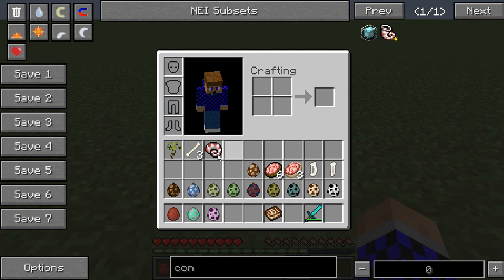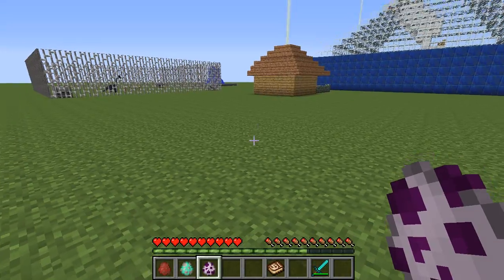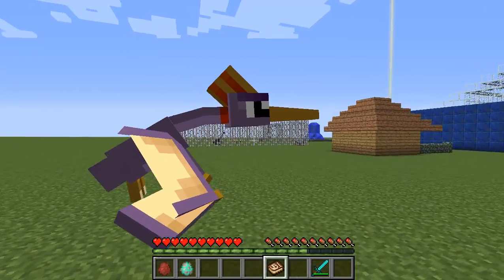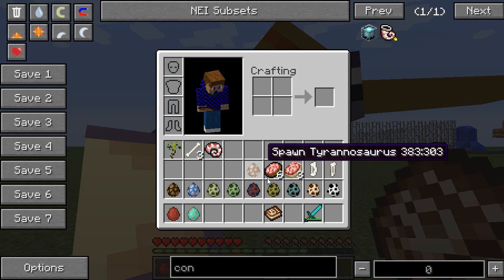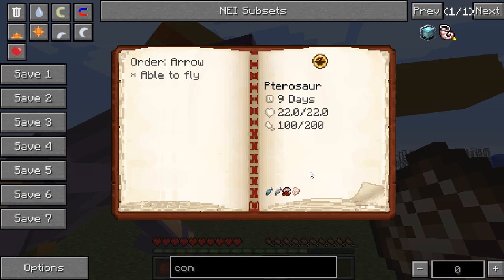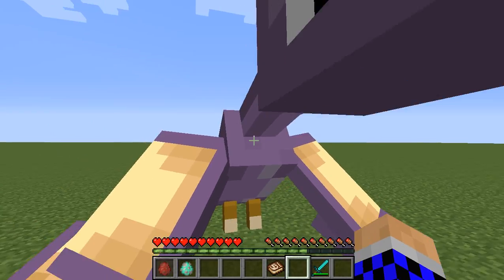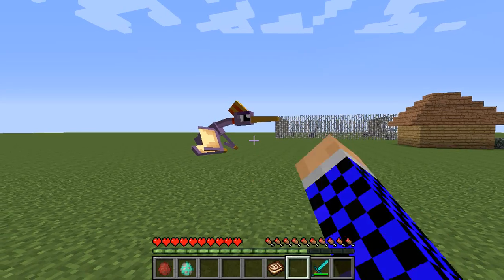Up next is the Pterosaur, which is this big fella. He is able to fly, nine days old, twenty-two hearts, and he has some hunger - he eats nautilus. He's able to fly; I don't know if he's mountable or not, but I'm not gonna hit him - he looks so cute.